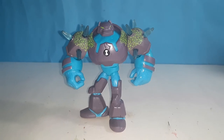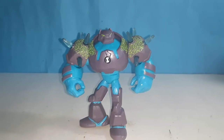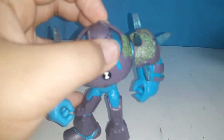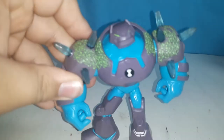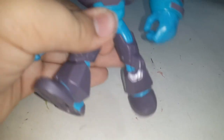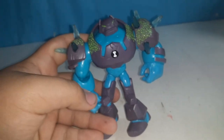Next up is Shock Rock — he is a Fulmini who appeared in Season 2. I forgot the exact episode but I know he premiered in Season 2 in the episode titled 'The 11th Alien.' For his articulation: he can move his head sideways and up and down, his whole arm, elbows, wrists, hip, legs, and knee joint. I like the way they included the detail with the green moss around his armor — I think that's pretty legit.